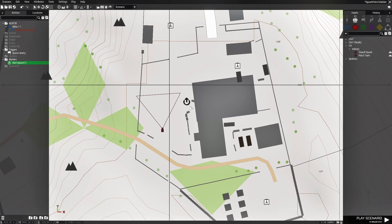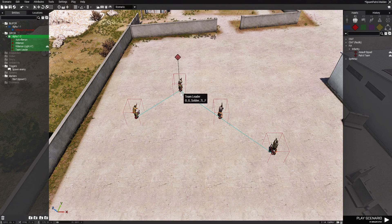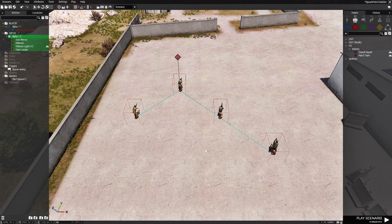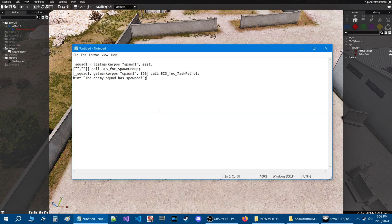Go to F2 groups, then to OP4, then FIA infantry — we're going to place a patrol team. Go to the entities panel, you can see they're highlighted. Right-click one of them and go down to where it says 'log', then 'log classes to clipboard'. Click that and that box will disappear, then just delete the team because we don't need them.